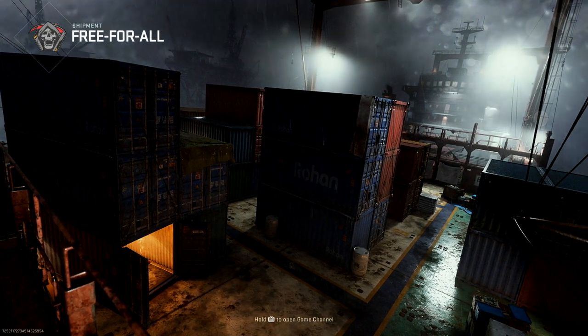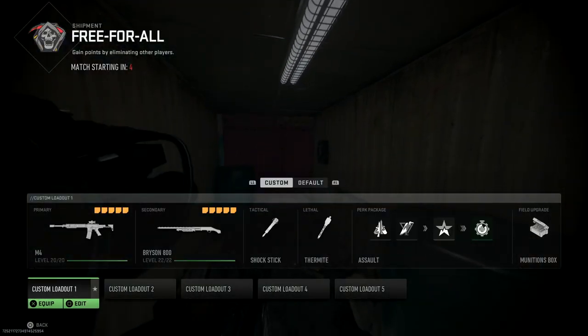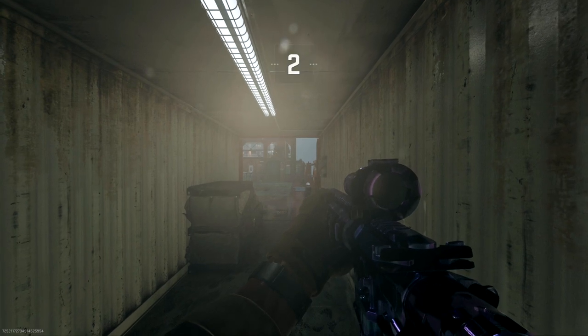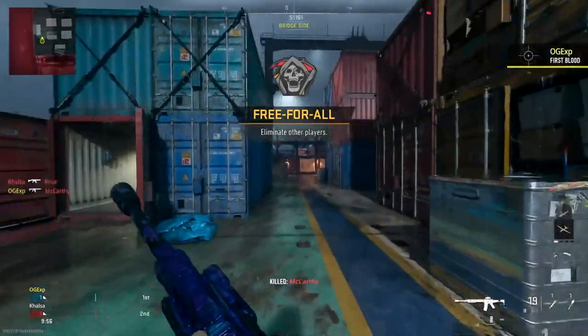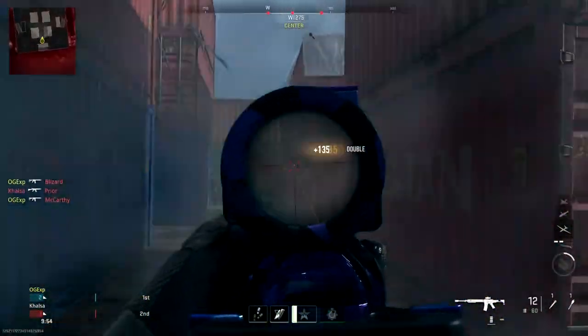Hey, what's going on guys, it's Gaz here and welcome back to a brand new video. So in today's video we're playing Modern Warfare 2 and I'm going to tell you guys how to get yourself easy platinum camo inside of Call of Duty Modern Warfare 2, and it's actually a lot easier than people think.